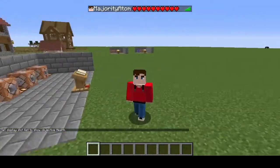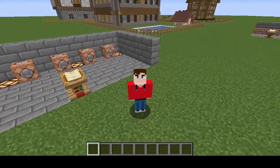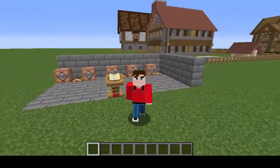When we press the tab bar you'll see the 10 hearts that we've got there. Sometimes this might not show, and to fix this you just need to take half a heart of damage or regenerate health for it to update.